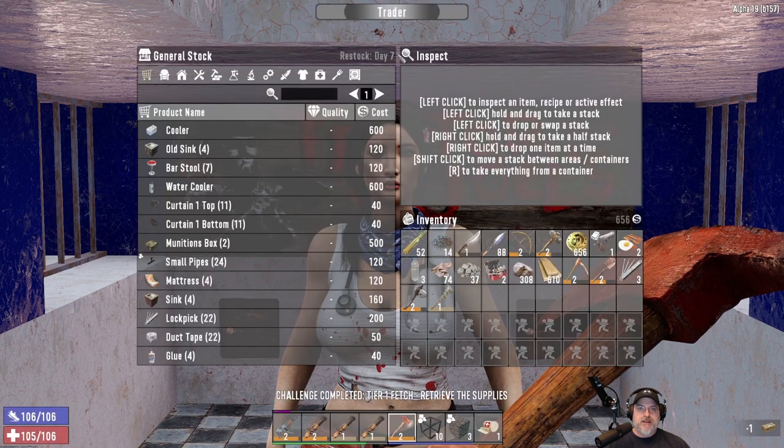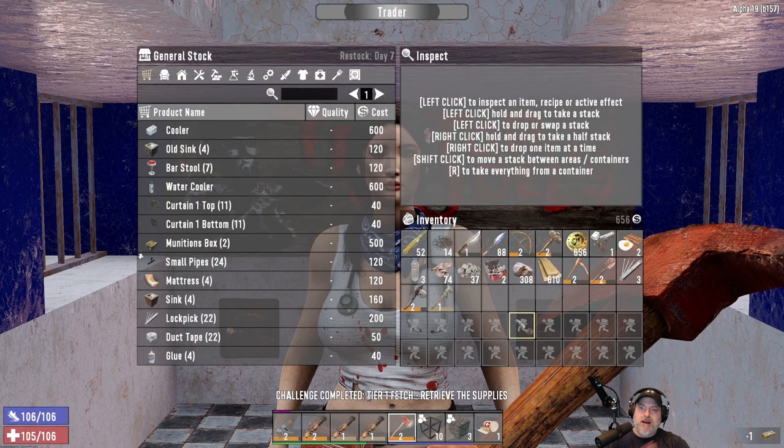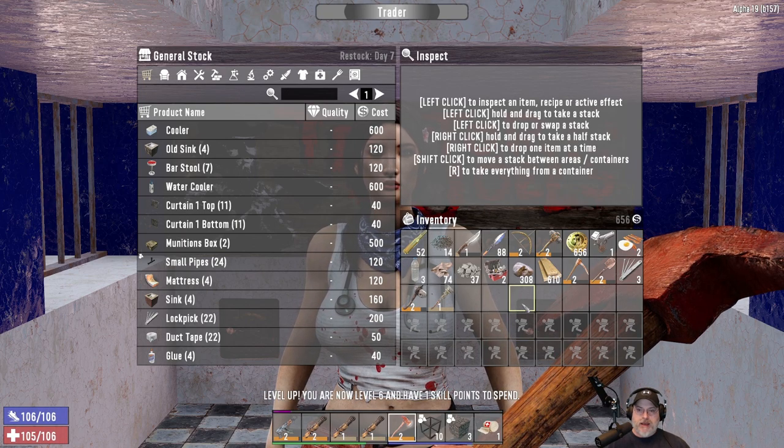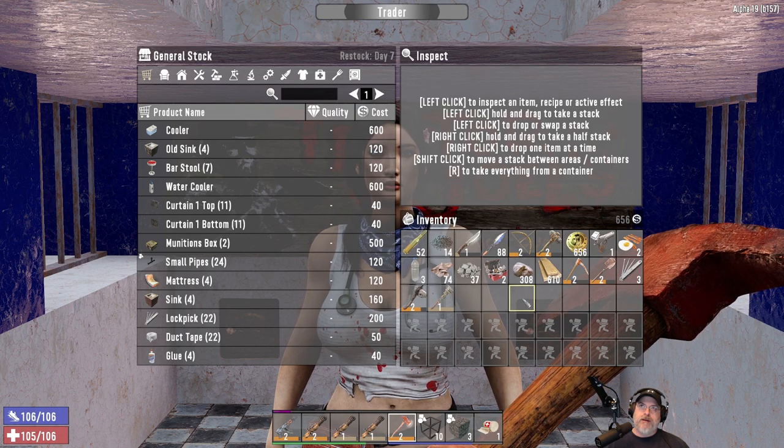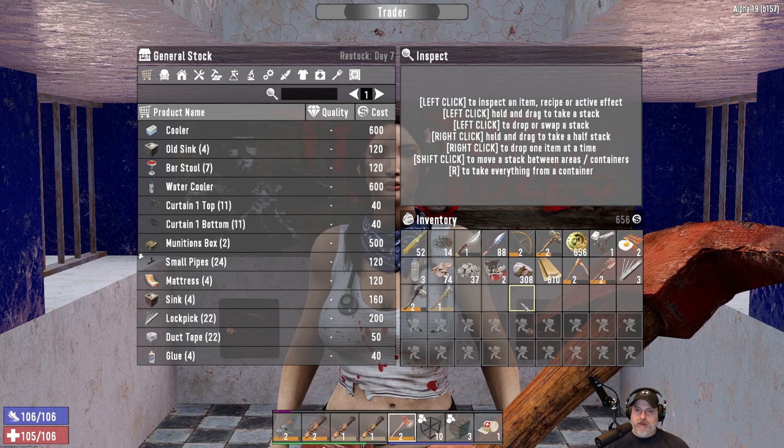Your inventory doesn't reset till day seven. I had a couple things I wanted to sell to her — I'll just run back and get those later. Nothing super major, so I'll probably just do that off camera. It was like that sports jacket and a couple of schematic or magazine books that we'd already read, and maybe something else.